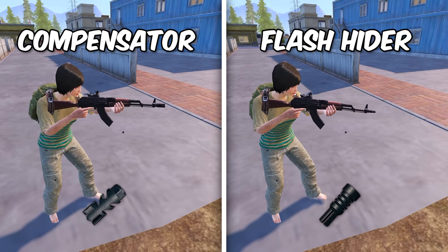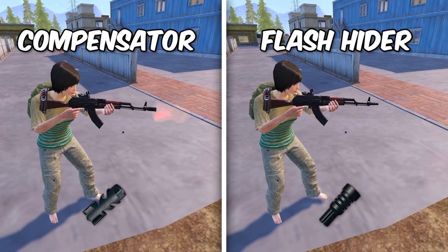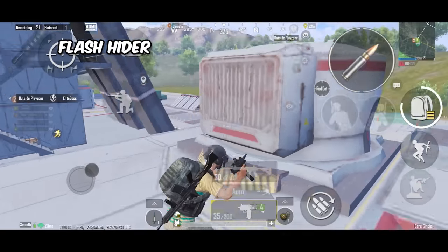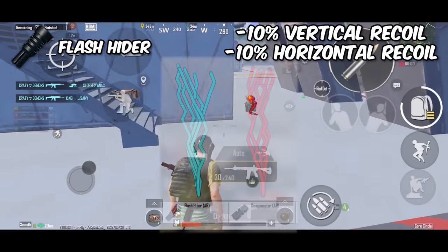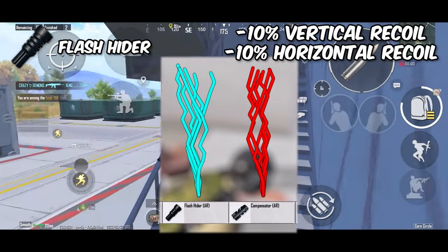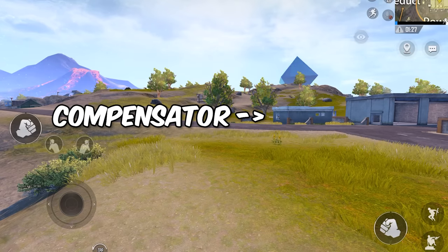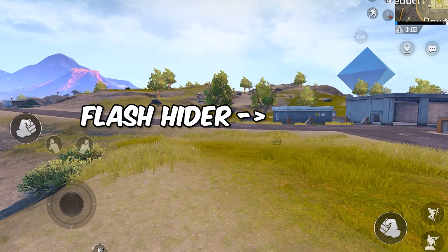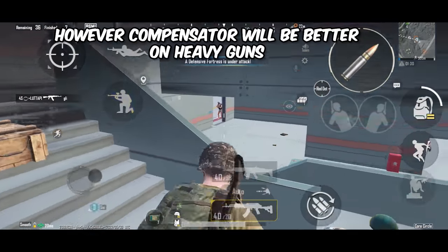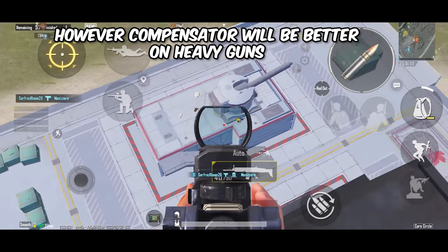This is why I prefer using flash hider, because it hides the weapon flash really well. It offers 10% recoil reduction for both vertical and horizontal. Obviously compensator does better when it comes to reducing recoil, but sometimes it's worth sacrificing that to remove the weapon flash so you won't be spotted while snaking in the grass. But sometimes when using heavy weapons like AKM, I might actually use a compensator because of the recoil.